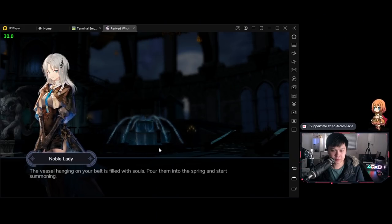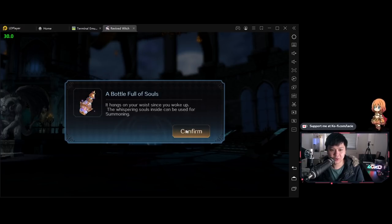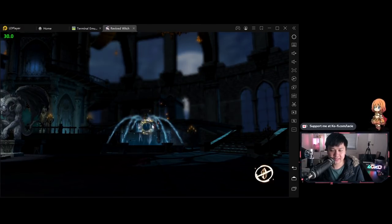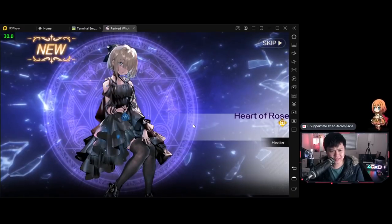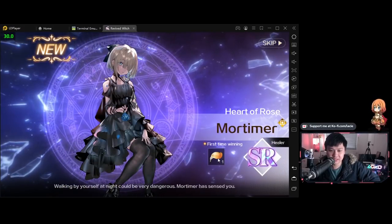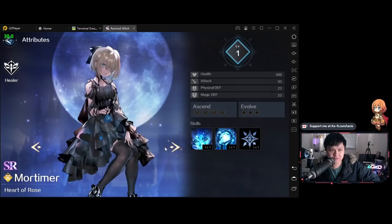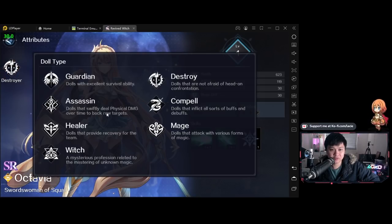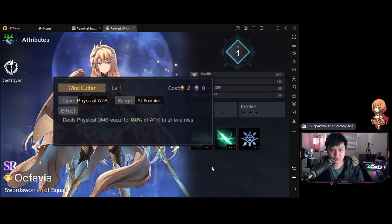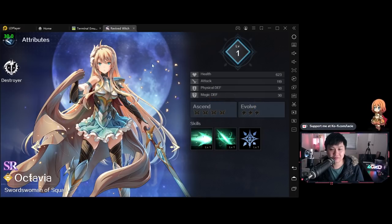The vessel hanging on your belt is filled with souls — pour them into the spring and start summoning. Tap to summon a doll. Whoa — that was some crazy animations. Is this the hundred selector? It doesn't look like it. Maybe it's the higher rarity units that have Live 2D — probably SSRs and URs. Here's our first look at the archetypes. We've got the Destroyer. There are a whole bunch of different archetypes and I'll talk through these shortly. Here are the skills — they look upgradable and there is an ascension and evolving system. We've got health, attack, physical defense, magic defense.